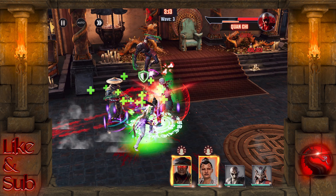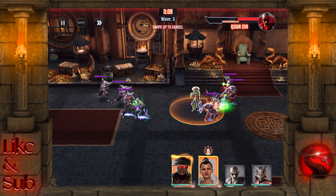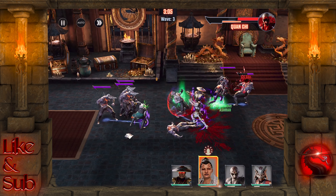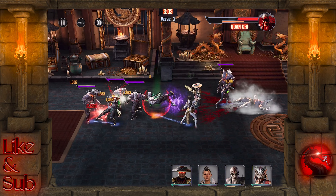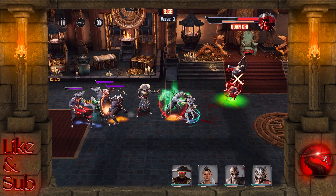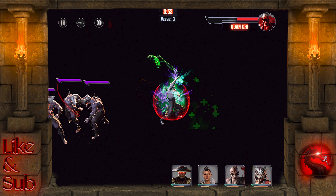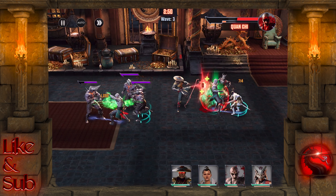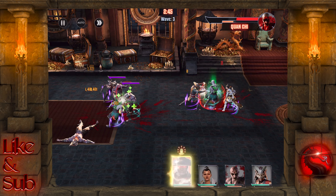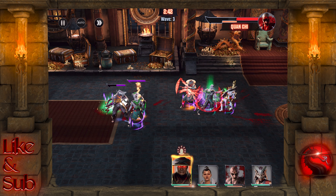Even when he does revive himself, you can cut him down pretty quickly again after that — so he's not really all that effective just by himself in the arena. I'm not trying to tell you not to work on him because he is still a pretty decent character. I have a feeling we may see other characters come into the game that will work much better with Dark Raiden — maybe Cetrion, Garrus, and maybe even Kronika at some stage. They would all fall under that Demigod tag and he could be very effective in those teams down the track.